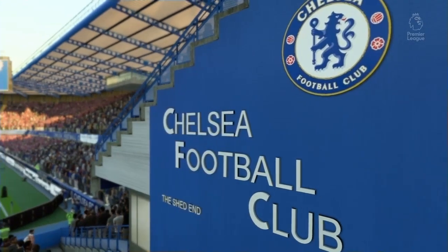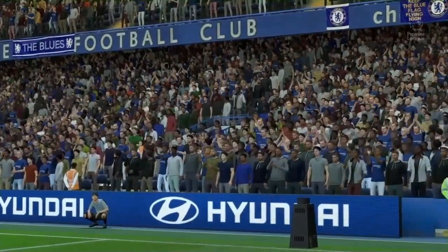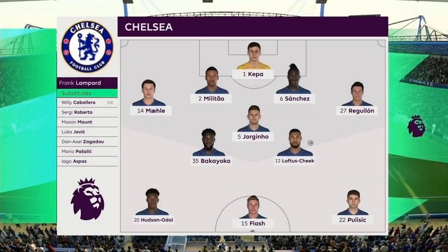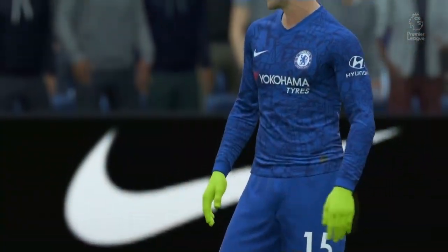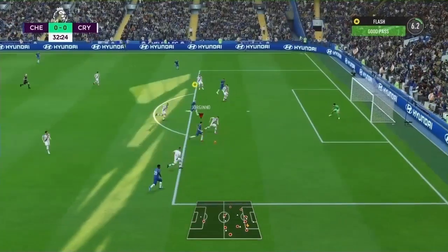We get into our first game — obviously the shed end as you can see, beautiful sight. A first game at Stamford Bridge, the first game of the season as well. We line up in our 4-3-3, a completely new back four from how we started the series. The opposition line up with a 4-5-1 formation. They do get the first chance of the game, a decent header on the 28th minute.